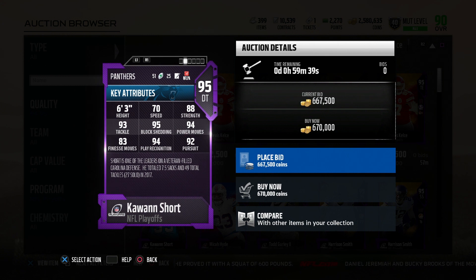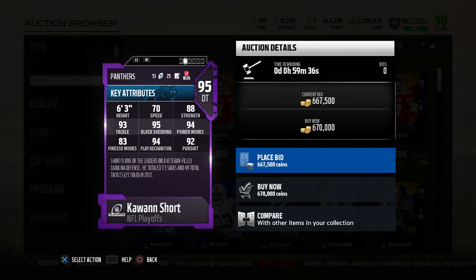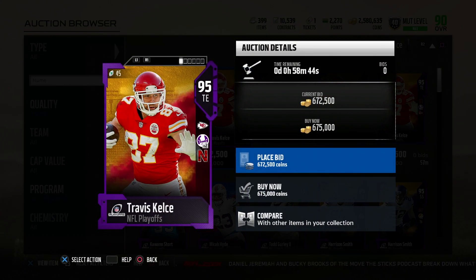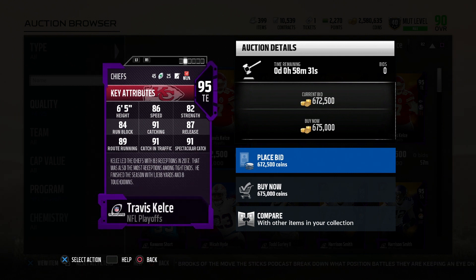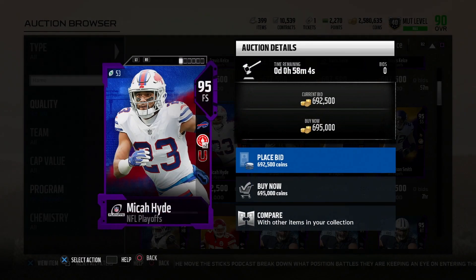Look at this — we got Keion Short: 70 speed, 88 strength, 93 tackle, 95 block shed, 94 power move, 83 finesse, and 94 play recognition, 92 pursuit. Travis Kelce — these are the top players right here: 65 overall, 86 speed, 82 strength, 84 run block, 91 catching, 87 release, 89 route running, 91 catching in traffic, and 91 spectacular catch. He has Never Fumble chemistry — that's gonna be a glitchy card.